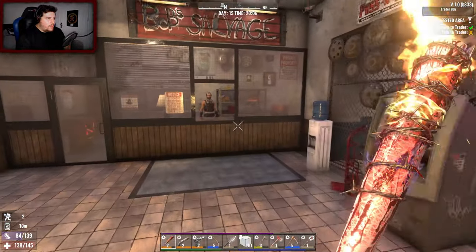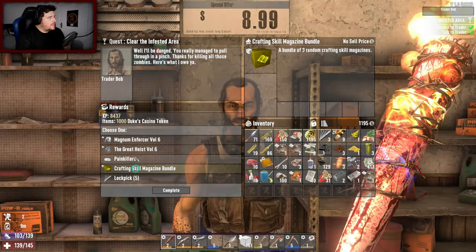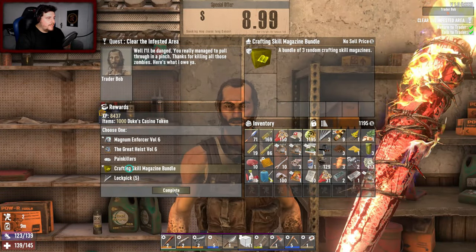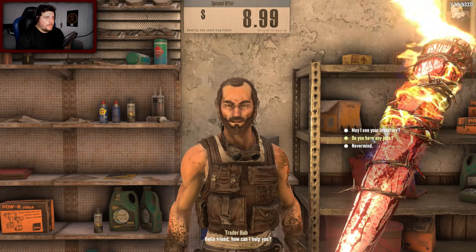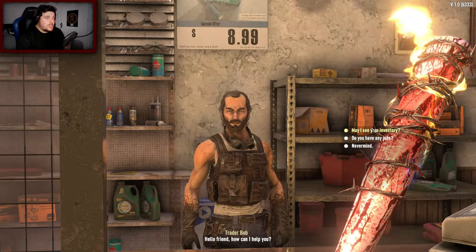We've arrived back to the trader to see the quest rewards. Shit — take the book pile. And that's it — the infested clear is done, which is brilliant!